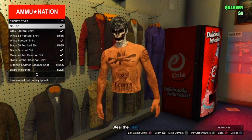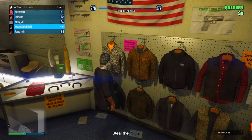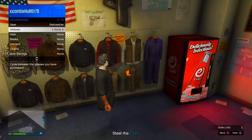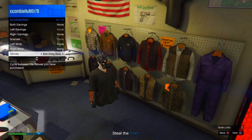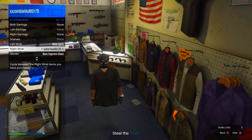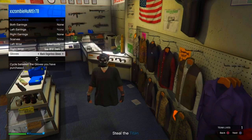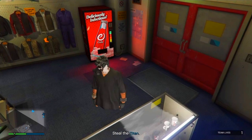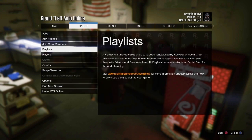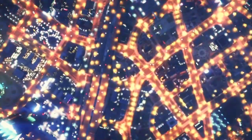Pick any shirt and customize your outfit. I'll customize this outfit. Once you have customized your outfit, it will have invisible legs. If you want to wear this in an online session, go to Creator mode.